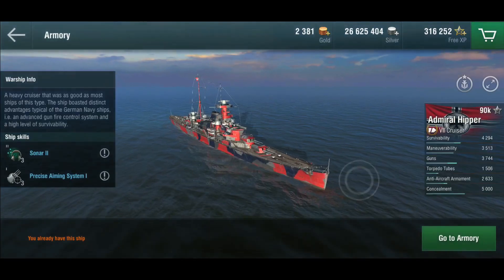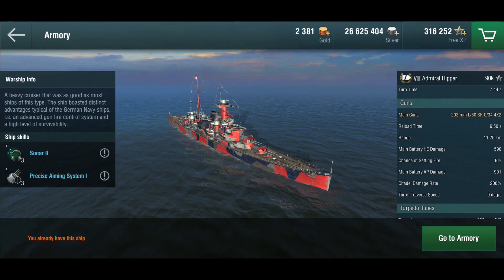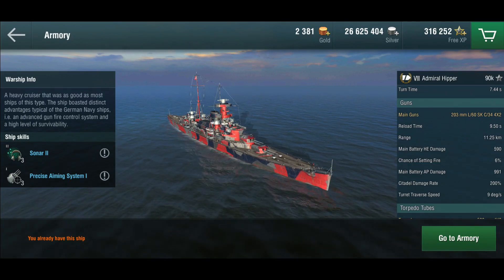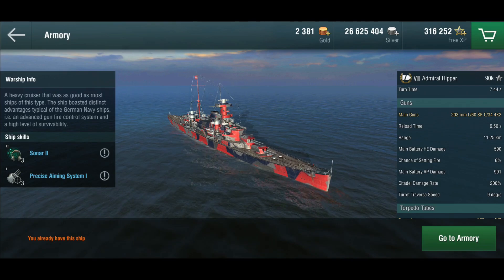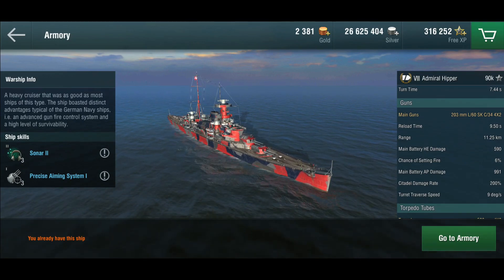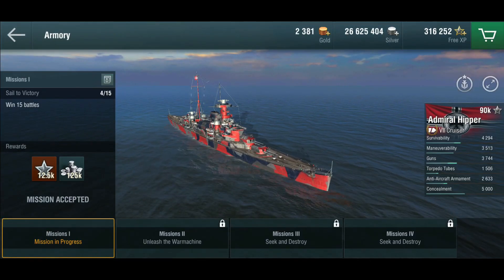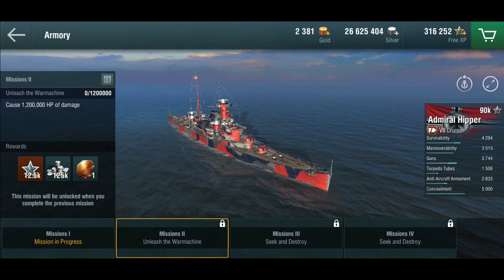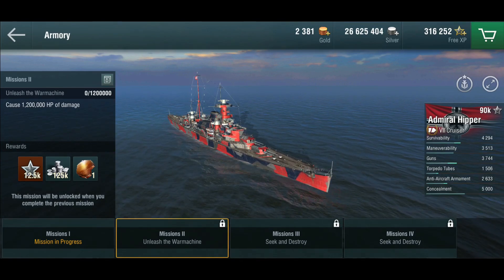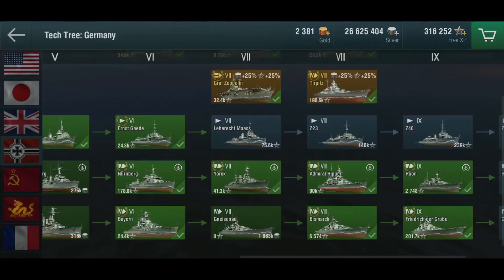At tier 8 we have the Admiral Hipper. She does an excellent amount of armor piercing with these 203mm guns, but the fire chance isn't super great at 6%, and the HE damage at just under 600 isn't great either, with a 9.5 second reload. The honor mission: win 15 battles — easy. 1.2 million points of damage — not fire damage, just damage, so that's totally doable. 30 cruisers and 75 enemy ships — not a problem for the Hipper.